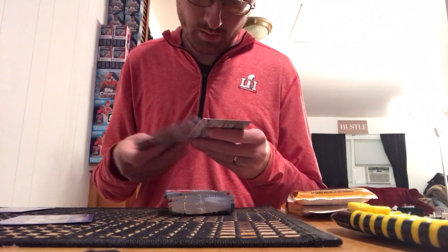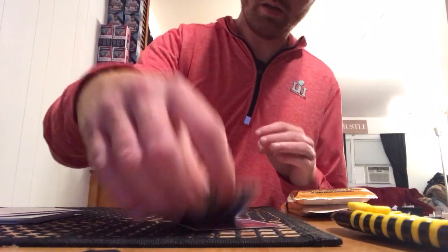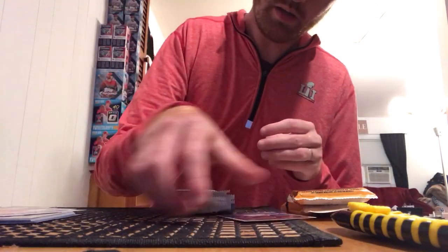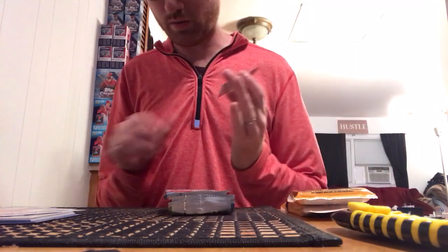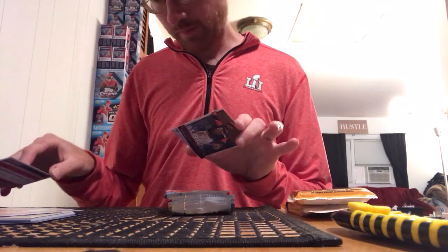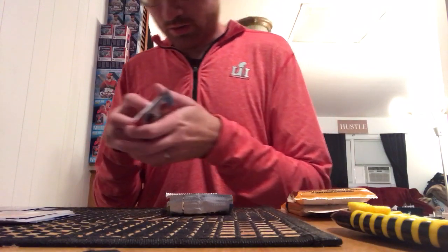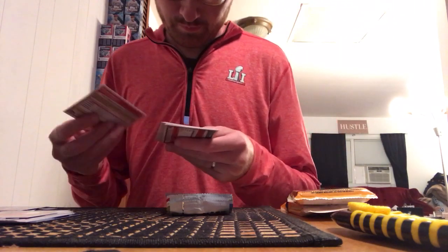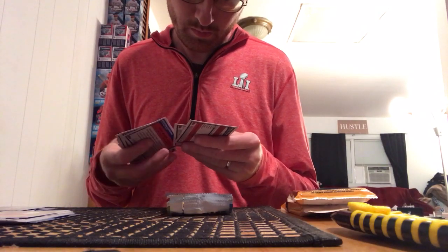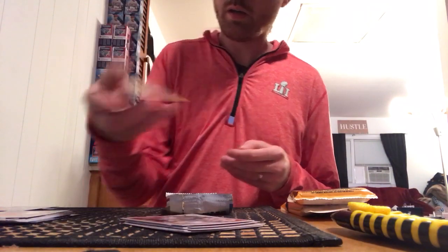Got to pan down so you can see the cards — that would probably help. A gold parallel — that's one per pack — Max Kepler. And a rookie... I guess that's what the rookies look like. Ozzie Albies. Looks like rookies might be one per pack. Rookies look like this: Paul Blackburn and a gold rookie of Eric Fetty.